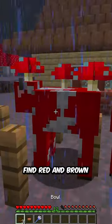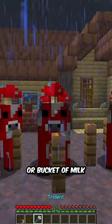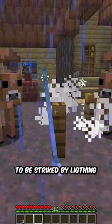On the surface, we can find red and brown mushrooms. We can milk them for mushroom stew or a bucket of milk. To make a brown mushroom, the red one needs to be struck with lightning.